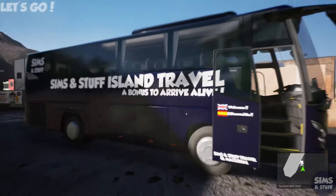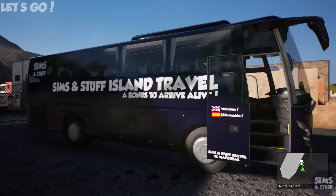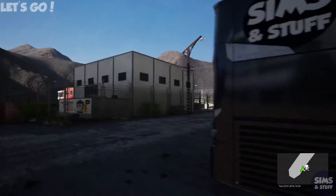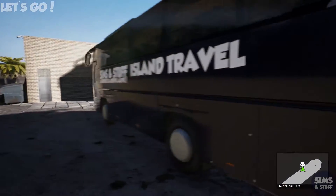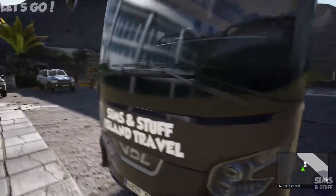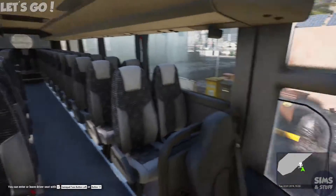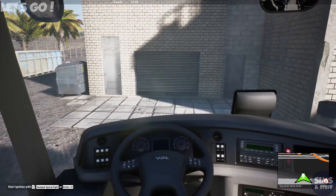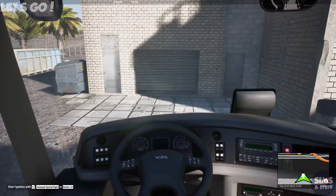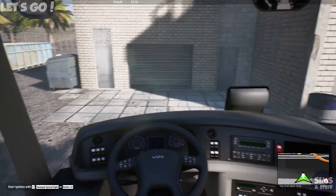These skins — hopefully by the time this video goes live, will be finally available. So if you want to drive around in Firm Bus and Tourist Bus with the Sims and Stuff awesome looking skins, I'll give you a tour of them on the 106. A bonus to arrive alive indeed. They are really, really well done. A huge thank you to Ben for doing them because they look fantastic — a few tweaks along the way, but finally we've got there. I think now he's starting to work on stuff for OMSI as well, and I've got someone working on a skin for a train. We've got stuff for planes. All we need now is some skins for ETS2 and I'm going to have the whole set.